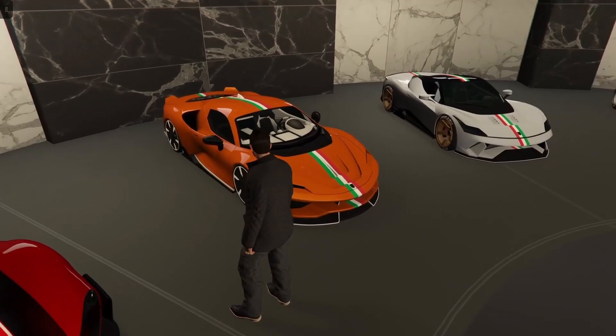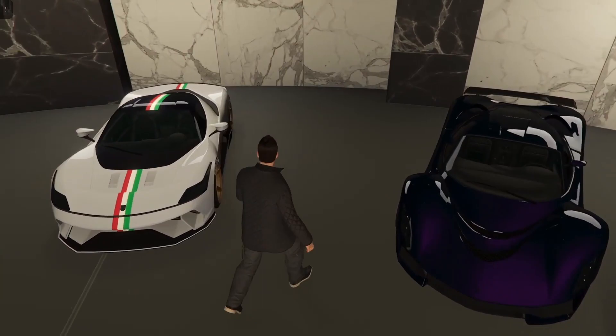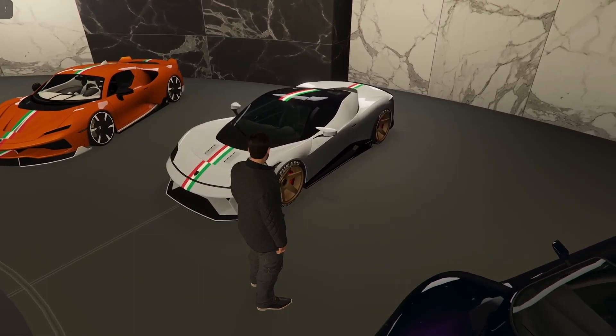And then we have the Itali RSX, which is one of my most favorite Ferraris in the game, at a whopping $3.5 million. There is a trade price though, so you can go for that. It is based off of the SF90 with a top speed of 135 miles per hour. Next up is the Grotti Furia, goes for $2.7 million, also has a trade price. It is based off of a few different Ferraris — mostly the 488 Pista and the SF90 as well. This car is fairly fast too at 122 miles per hour.